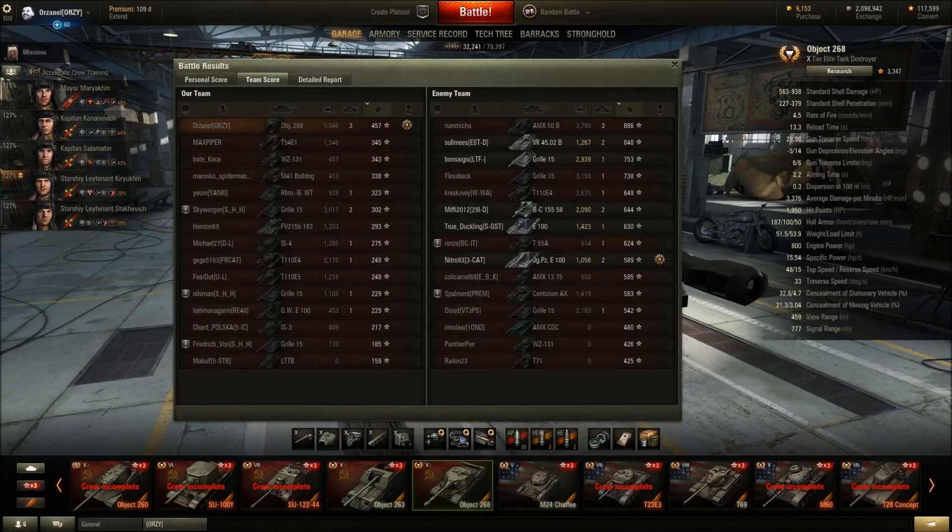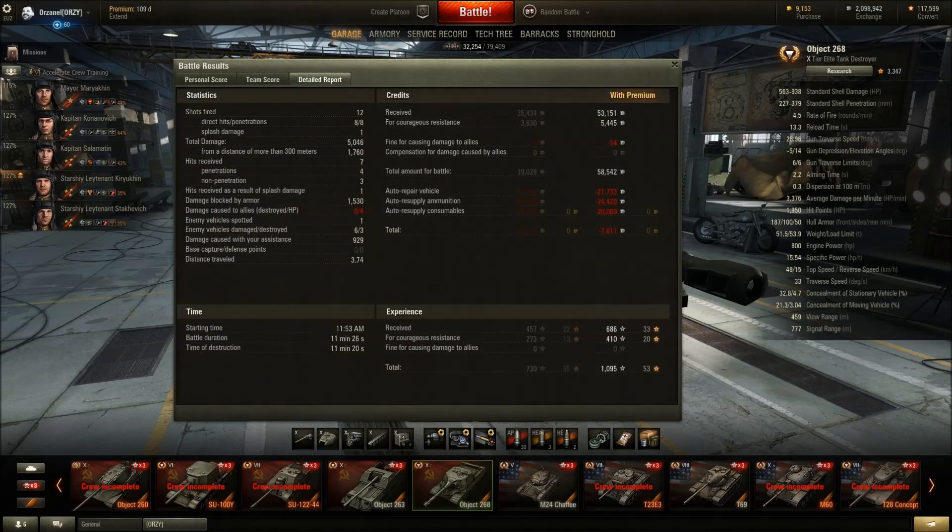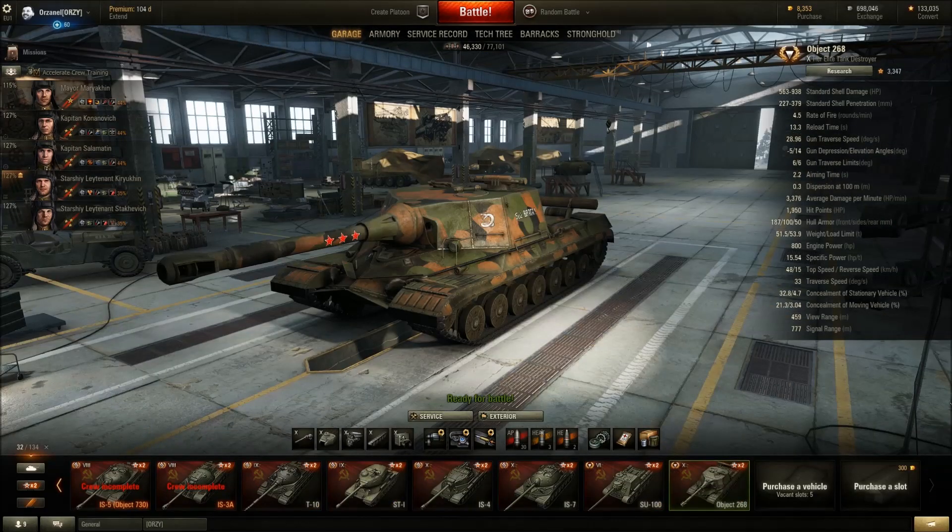It was a defeat but we managed to get the three gun marks. We even got a High Caliber — 5046 damage, three kills, 457 base XP, 929 assist damage, 1095 XP total. We lost 7600 credits mainly because I was running rations; if it had been a victory I probably wouldn't have lost credits. That's pretty much it for this video — hopefully you enjoyed it. Don't forget to like and subscribe, and tell me what you think about the 268 in the comments below. Thank you all for watching, goodbye.